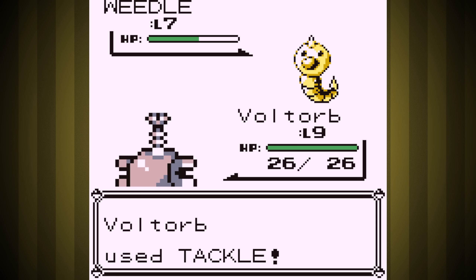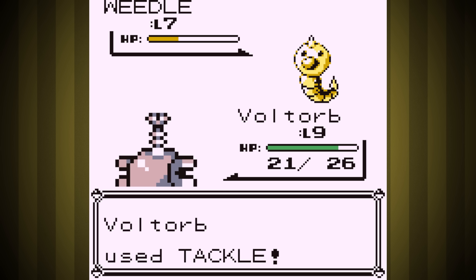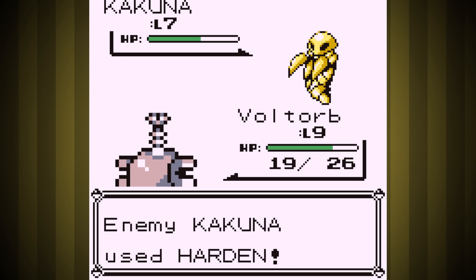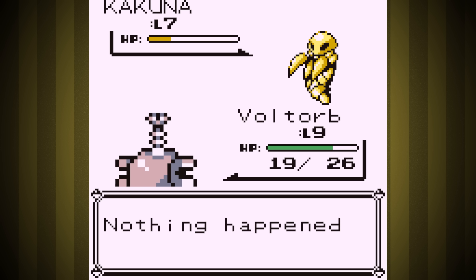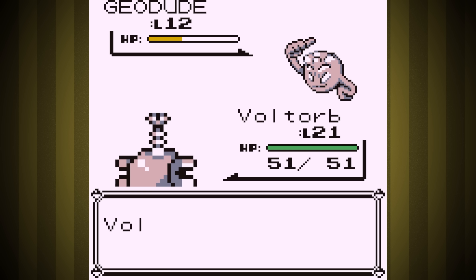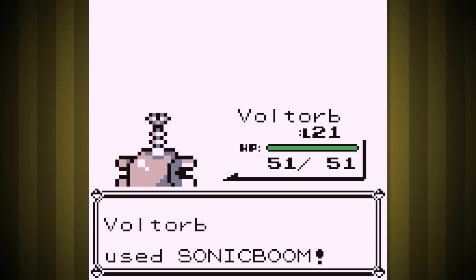We have to do the early grind before the Rock Gym, like usual. I don't think it's going to be that hard. We have terrible moves to deal with this team and we don't really hit hard, but at least Sonic Boom will work. Weirdly enough, we don't get our first electric move until level 25, and we get Sonic Boom at level 21, so we're just grinding with only Tackle for a little while. I don't think Brock will be hard, so let's just try at level 21. The Rock Gym was so easy, we didn't even take a hit — it was incredible.